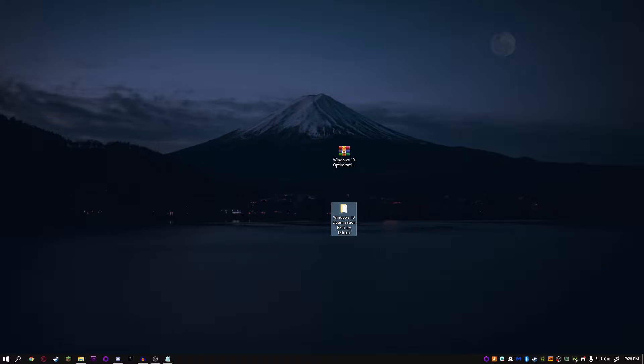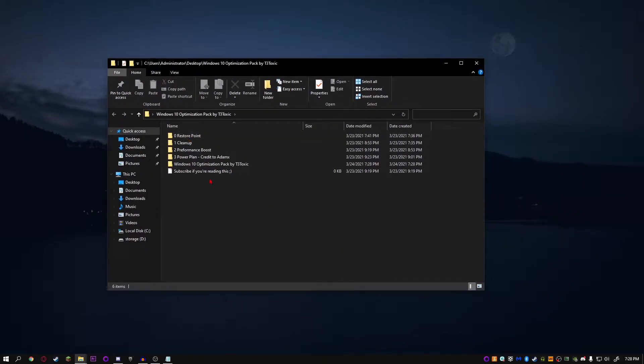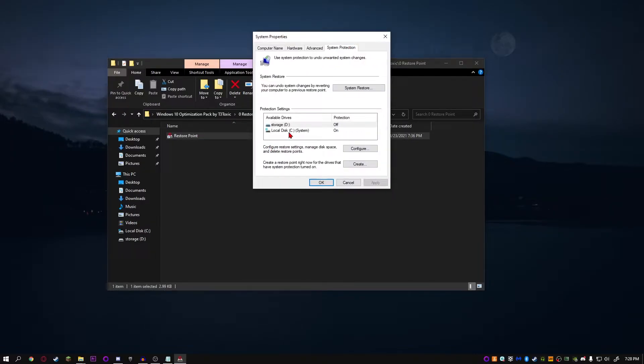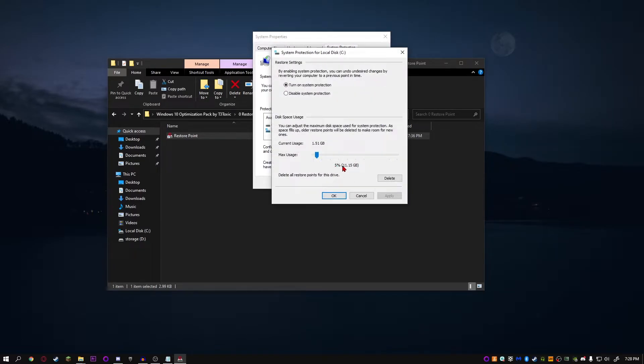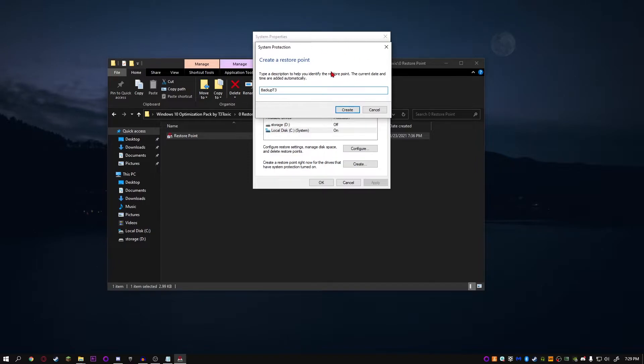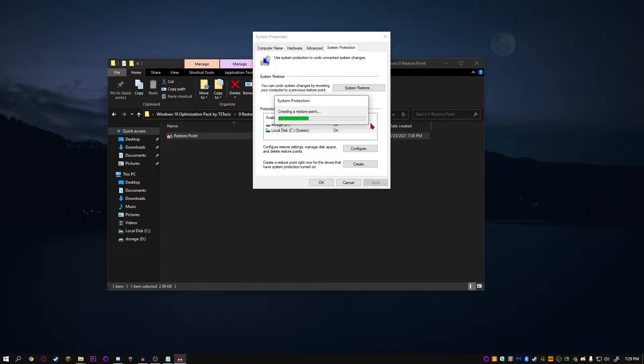Once you have extracted the file, it should look like this. Just double click on it and it should open up. The first thing you're going to do is go into the first folder and click 'Restore Points.' Click on your drive with Windows located on it — the one marked 'System.' Make sure that protection is on, click configure, and make sure it's at least 5% or that the current usage number is bigger. Click OK, then click create. I'm going to call it 'Backup T3.' Just click create and it should start creating the restore point.